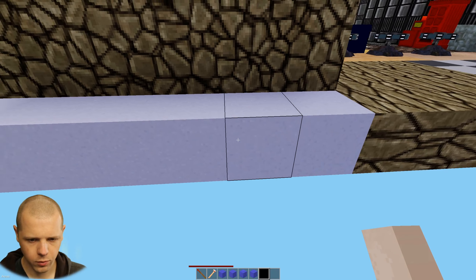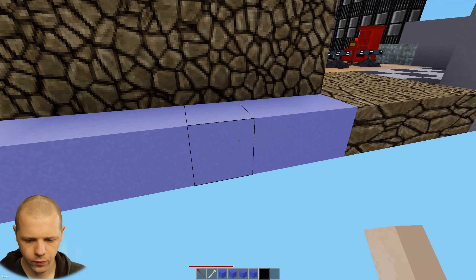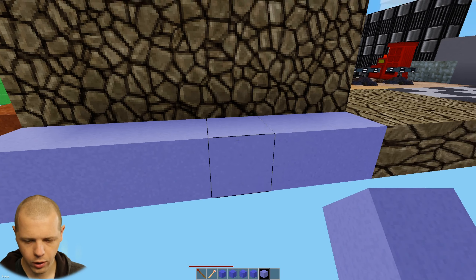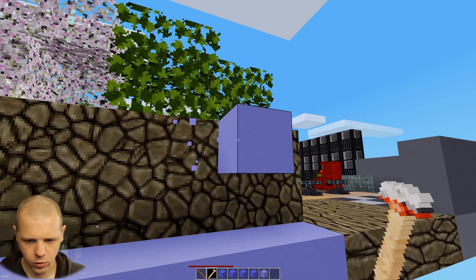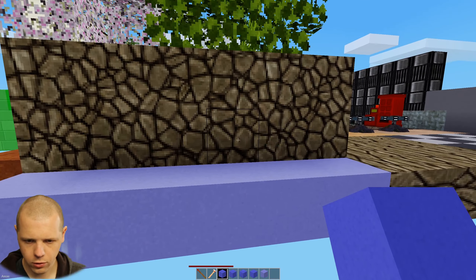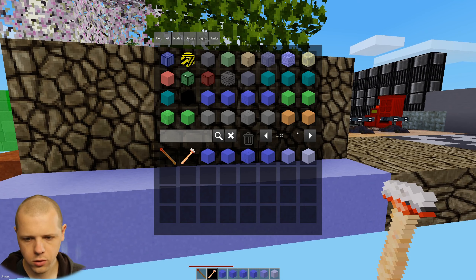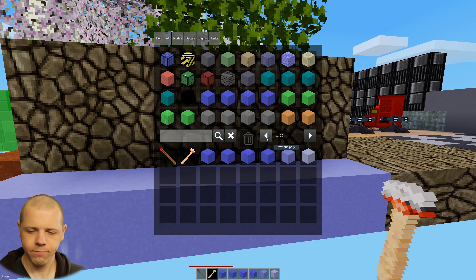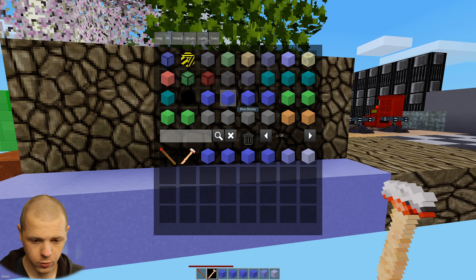So you can place them and then change the colors. Or you can place them, change the color of one, break it, and then put them out. And you will get them in the same color that they were. However, they do show in inventory, as you can see here, darker than they actually place. And this is because if inventory showed them all as the palest colors, they'd all look fairly similar. So I opted to choose the middle-ish color, so it's a little more obvious what the differences are.